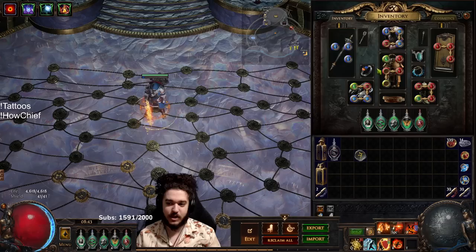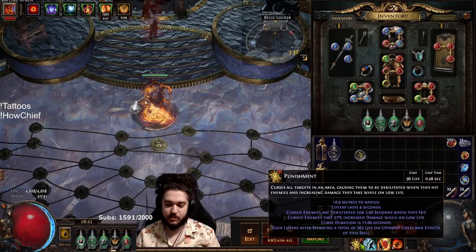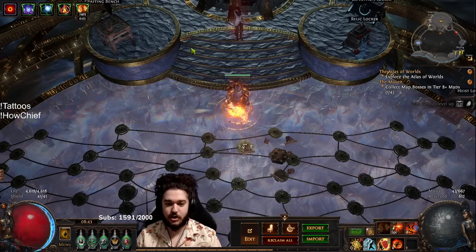All the links are pretty much still the same, so I'm not really going to cover them. The only thing different is I'm using Punishment instead of Flammability, and the primary reason for that is because of Arakko's Sunlight for the minus 20 while stationary.